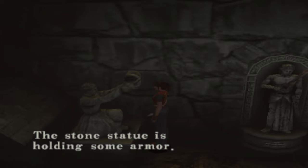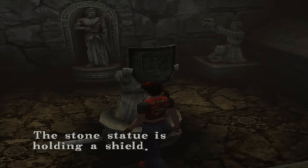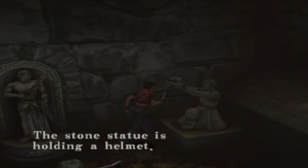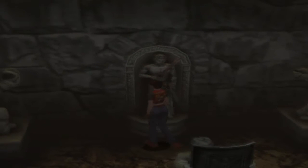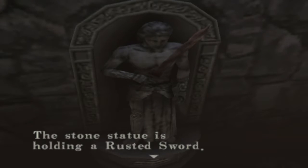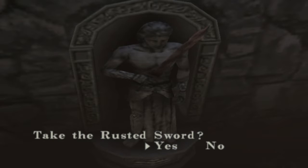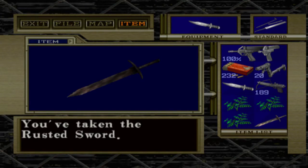The stone statue is holding some armor — actually a shield. The stone statue is holding a helmet. Alright, you want me to take the sword, I know. The stone statue is holding a rusted sword. Take the rusted sword — this so seems like a trap, but I'll take it. You've taken the rusted sword.